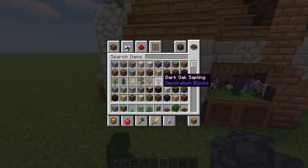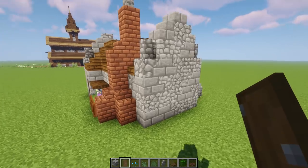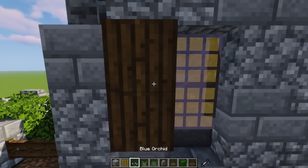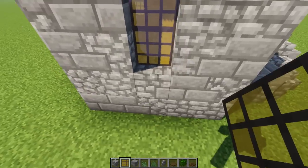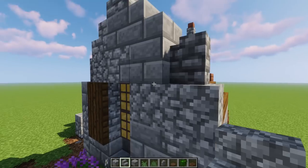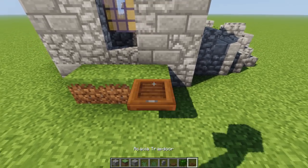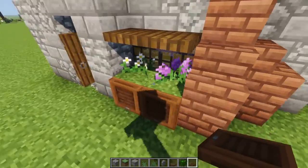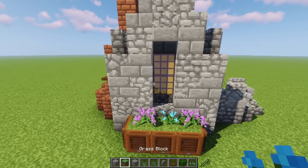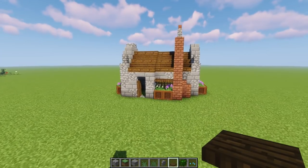Let's grab the door and drop it right inside the entrance. On this side, let's add another window — going right here, bam bam — and do a little stair on top for more detail: a stair there and a stair there. Another little flower box with the acacia trap door, cover it up, grab some flowers — mixing the blue and that beautiful magenta one, so cool. Trap door on the end right here, and we have this area locked down looking amazing.